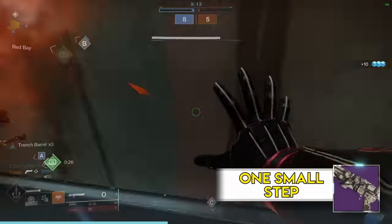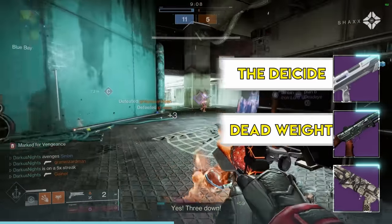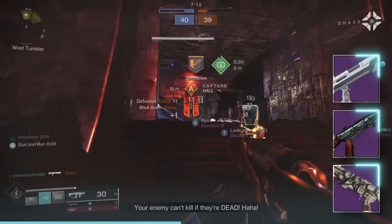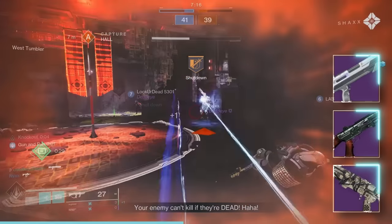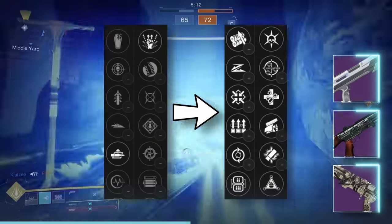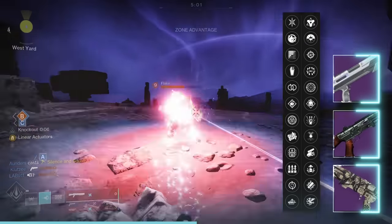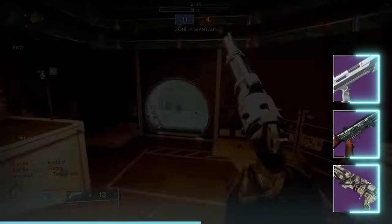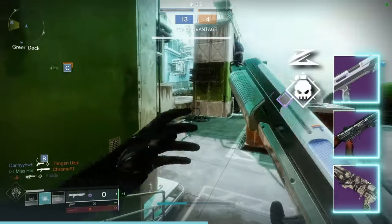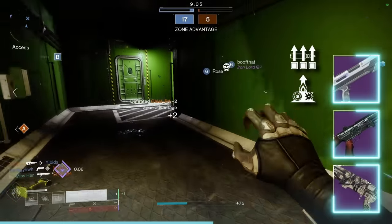One Small Step is another rapid fire frame and I'm going to group it with Deadweight and Diacide — let's talk about all three at once. They have slight variations, and if I had to pick one I'd go with Diacide, but the differences are so minute they're all D tier anyway. One Small Step's perks got slashed with the new update. Deadweight has 8 million perks in each column, so why even try? Diacide feels a bit cleaner with an okay perk pool — I like the slideshot demolition roll and surplus elemental capacitor on arc — but you can just do better.